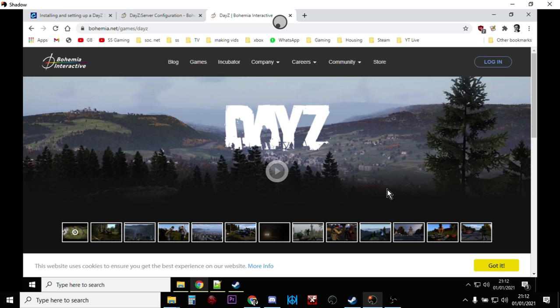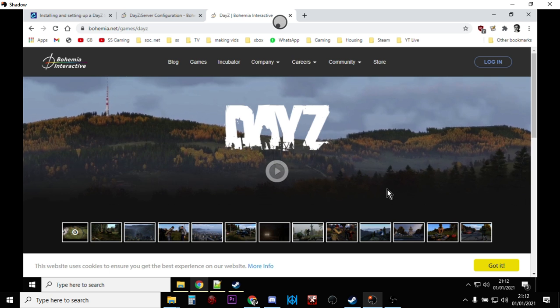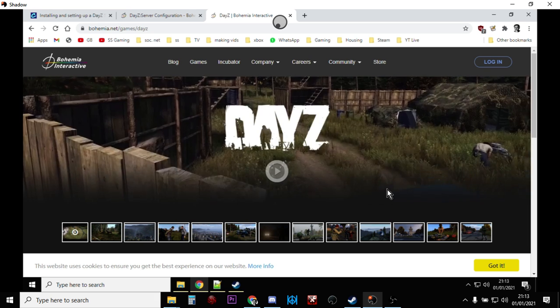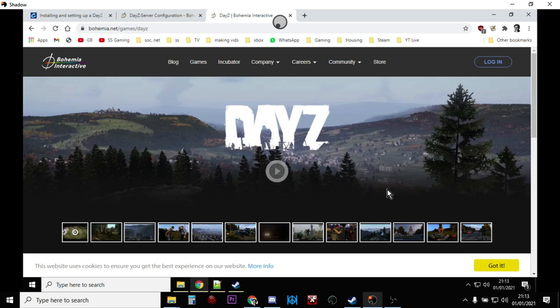DayZ community offline mode is brilliant for quickly getting into Chernarus, Namalsk, or Livonia so you can have a look around, spawn things in, and generally explore. But if you want to have a genuine DayZ server experience, you need to run your own server locally.